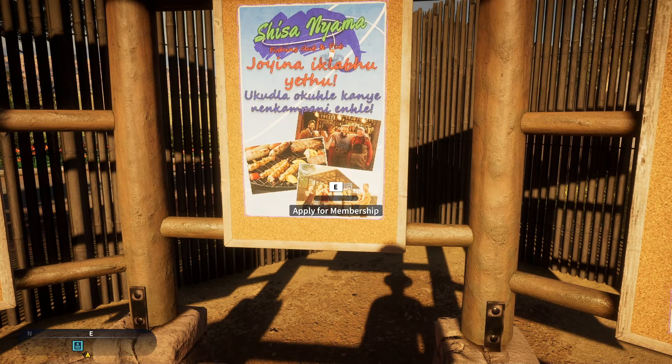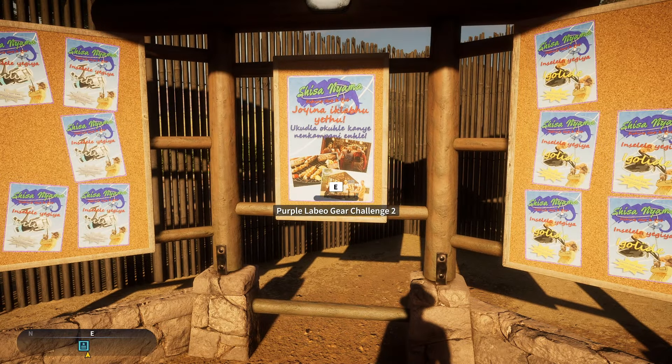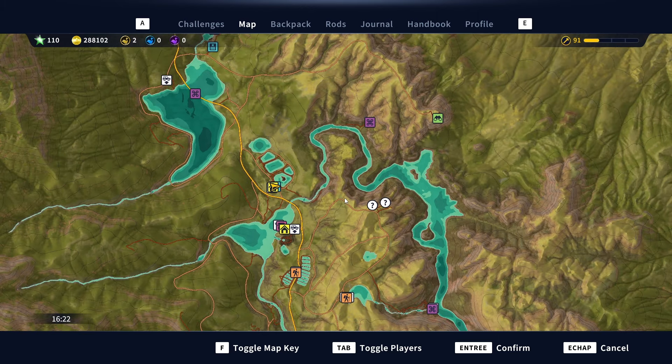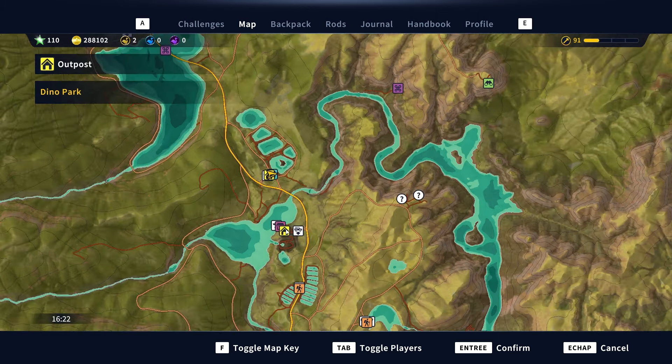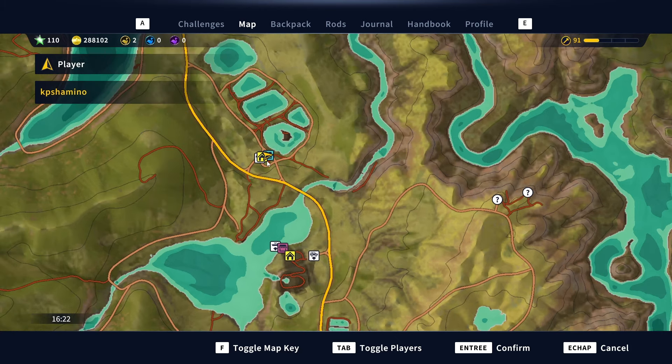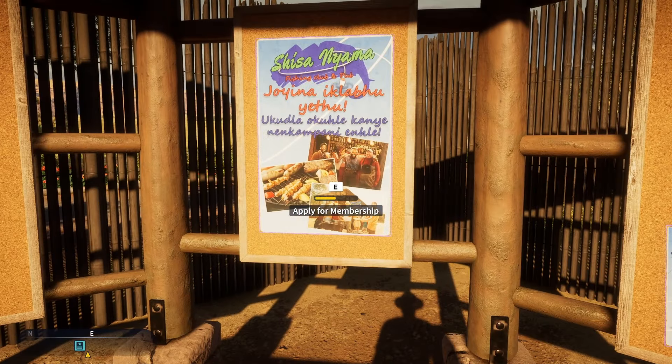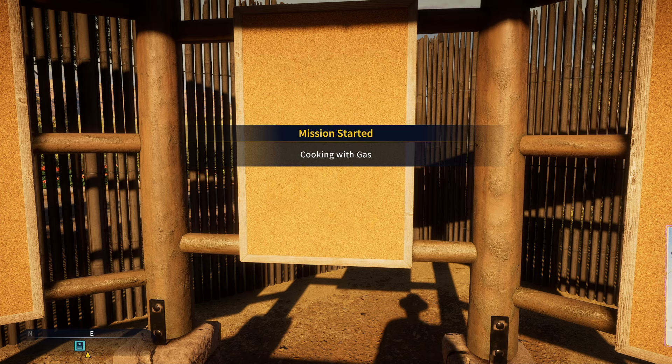Hello guys, KP Ishamino here with a new video for Call of the Wild Angler. We're in the Shisa Niyama area, just above the Dino Park. We're going to do a fishing hub mission — I think this is the last one. Come to the board and you can take the quest Cooking with Gas.